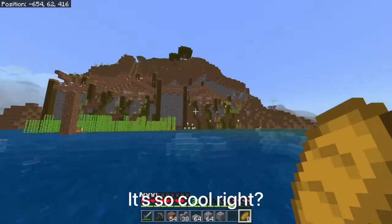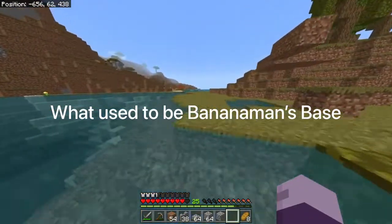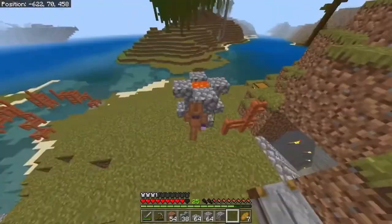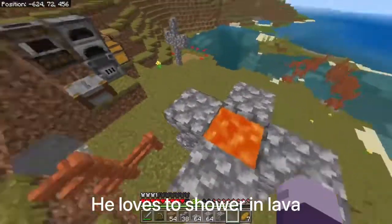Look at that, it is so cool. Let me show you what used to be Banana Man's space — I think it's still his. This is Banana Man's lava tub — he loves to shower in lava. I don't know why.